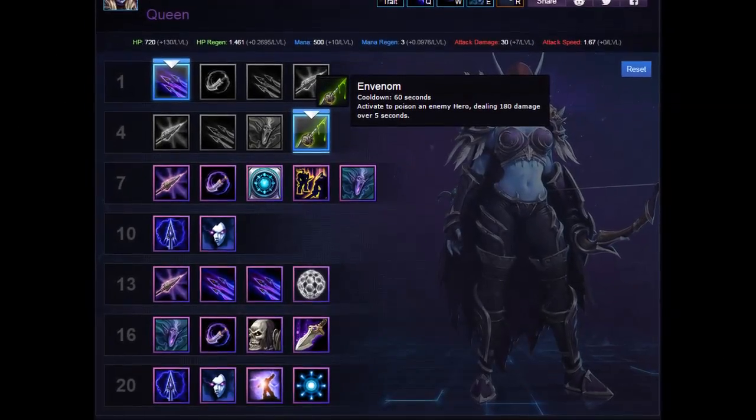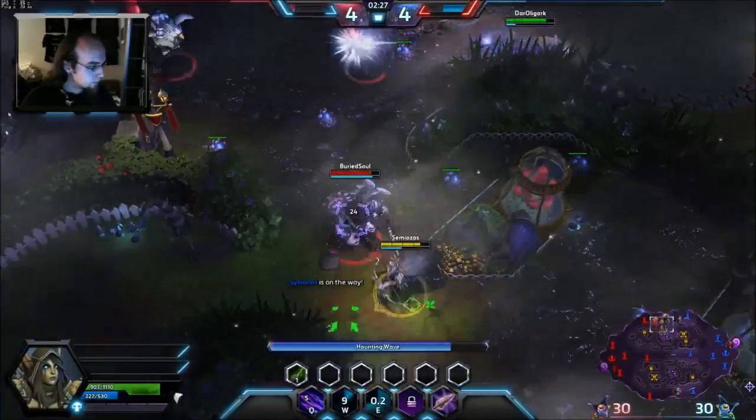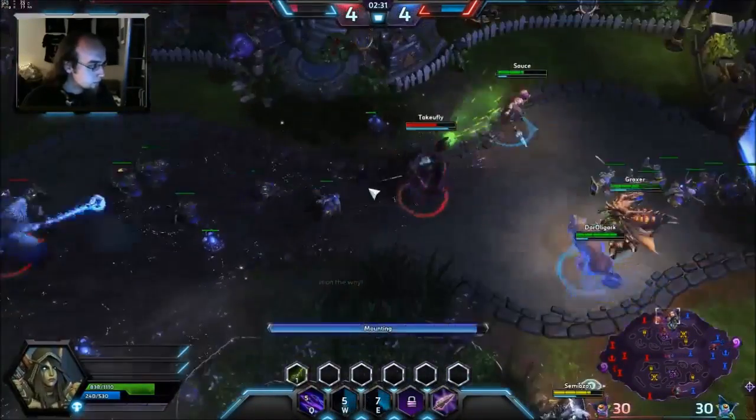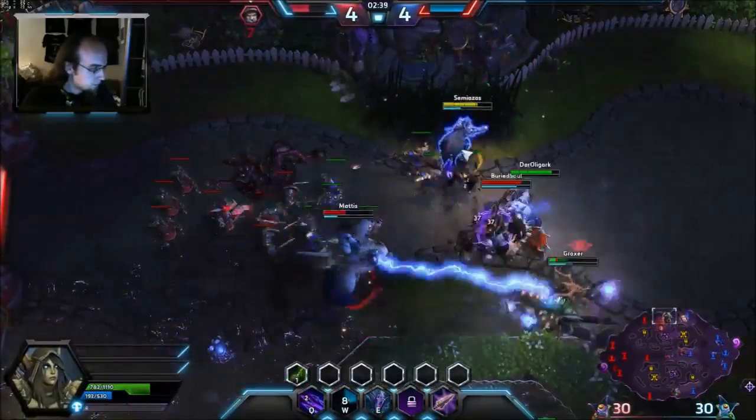At level 4 you'll be looking to pick up Venom for the extra burst damage. If you're new to this game this might take some time getting used to, but it's worth it because it's by far the best option since the other talents really don't offer you anything.